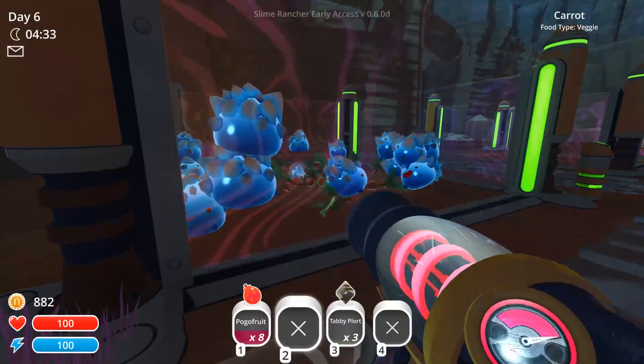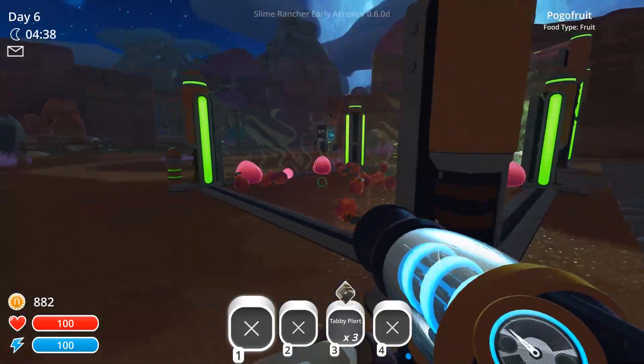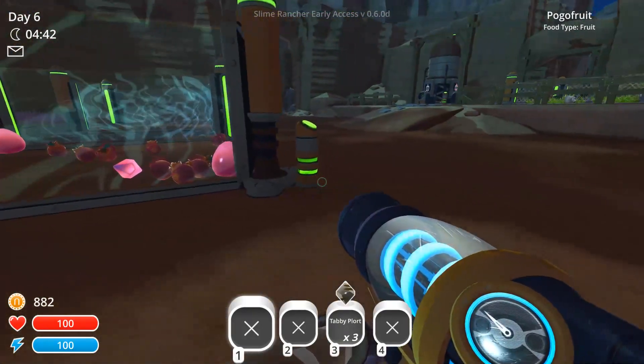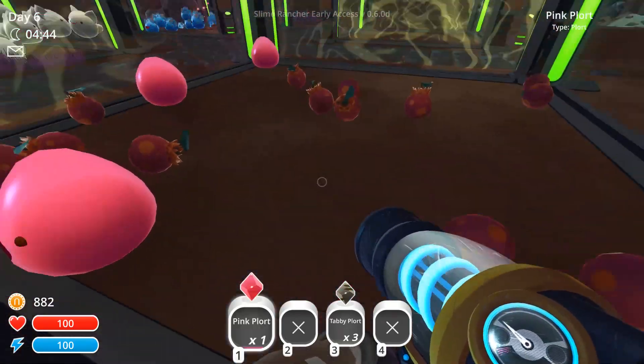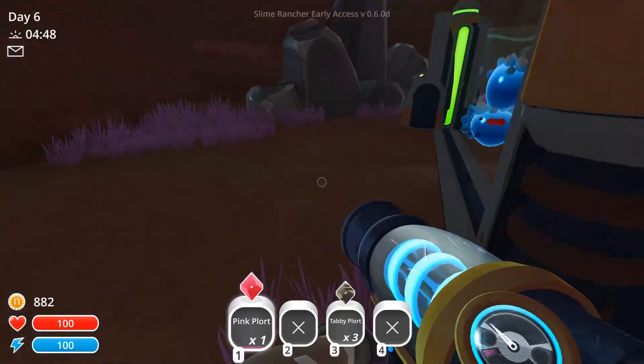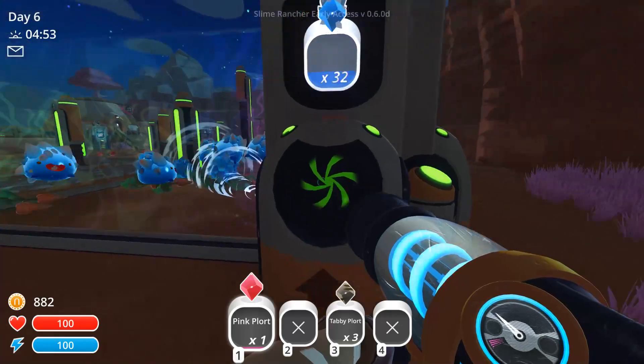Let's put all those in there for now. Put all the pova fruit in here. I don't have more pink slimes because they will stack up on top of each other — four or five is about a good amount. But if I get more than that they'll all start stacking. How many do I have? 27? Too many.